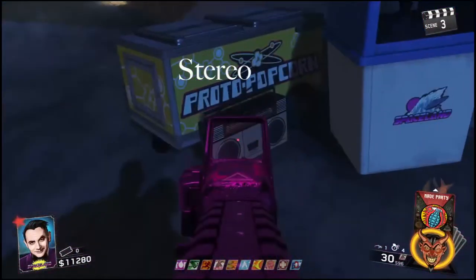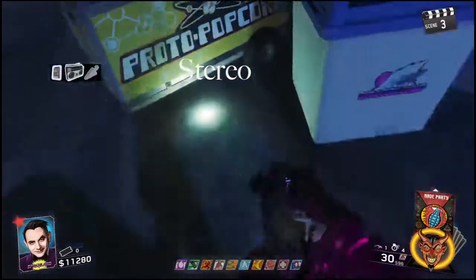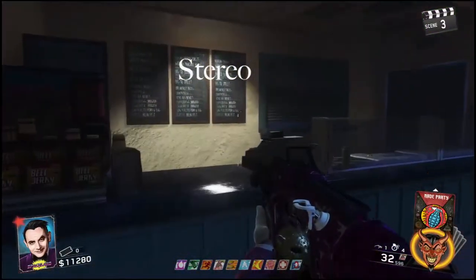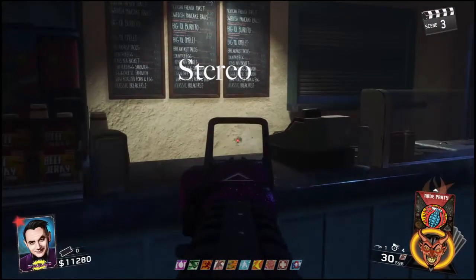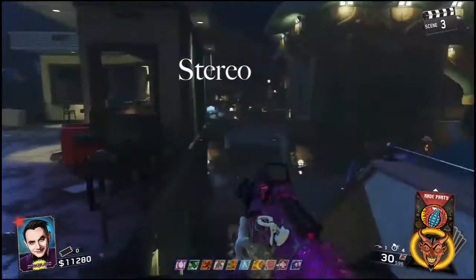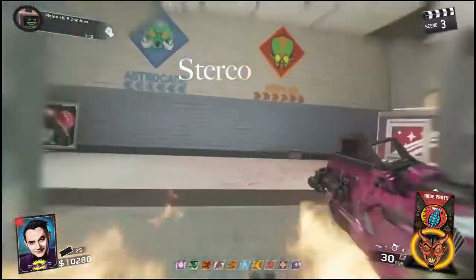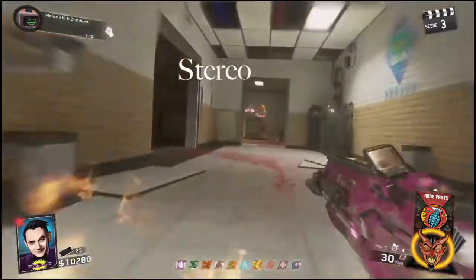The second piece we're going to look for is the stereo. This can be located near the popcorn cart on the lower bridge headed towards Pack-a-Punch, in the food court on the Kepler System side of the map. The final location for the stereo is in the basement, right in front of the racing stripes on the counter.